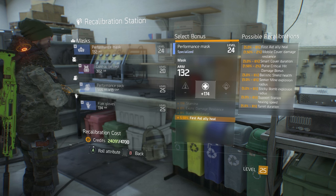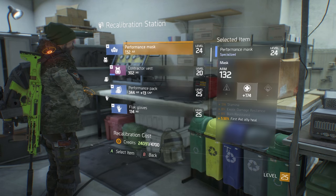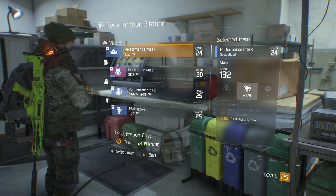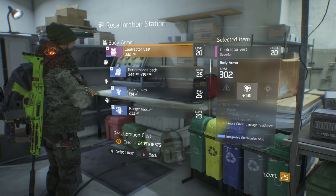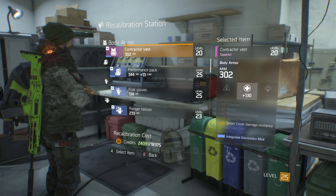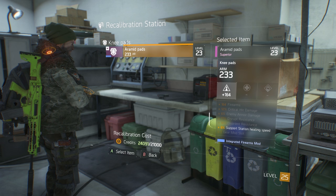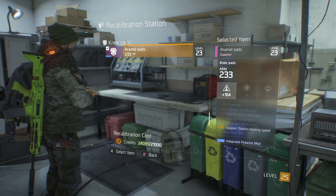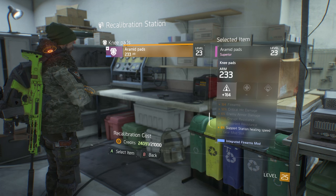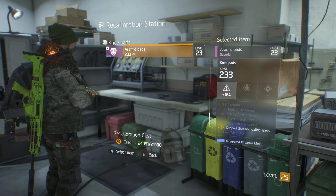Now, time for a bit of personal opinion on when you should actually use the Recalibration Station. It's quite costly to recalibrate items, and unless you're sitting on a massive stack of credits, it doesn't make sense to recalibrate a level 20 item. I've done this specifically for showing you guys how it works — otherwise I would not have recalibrated this stuff. Except for the Aramid Pads, which was me exploring the station and then immediately realizing I'd just spent 15,000 credits to recalibrate them for Support Station Healing Speed, only to realize I'd probably be replacing them within the next day.